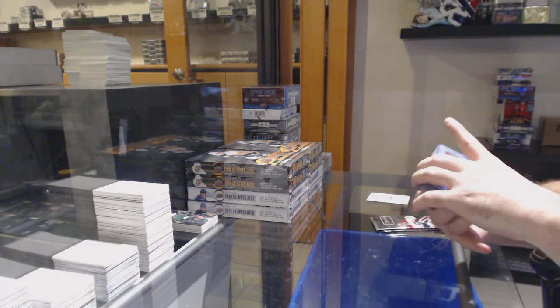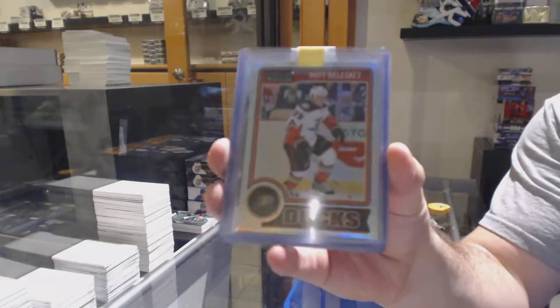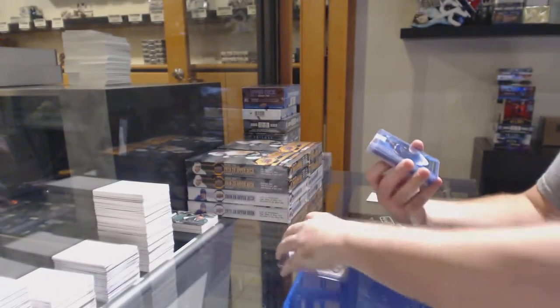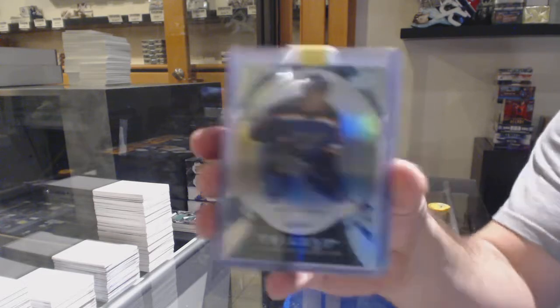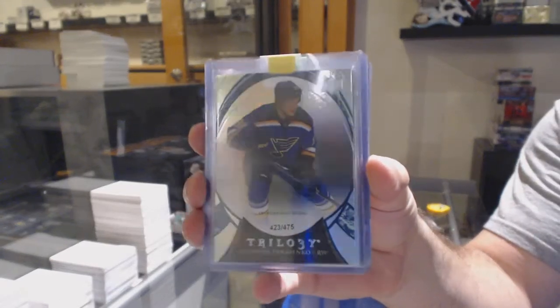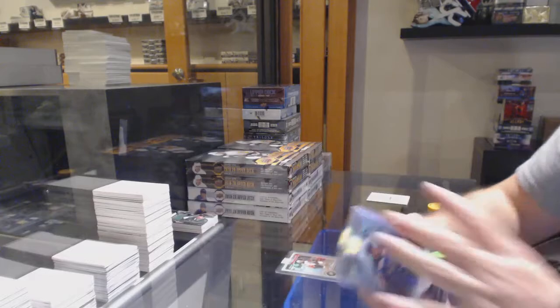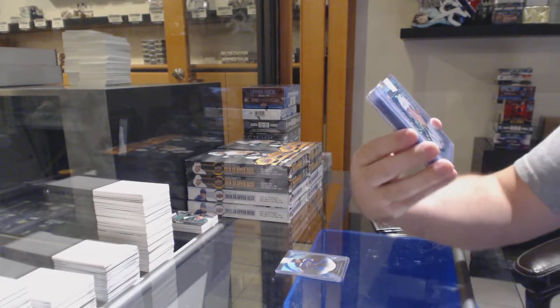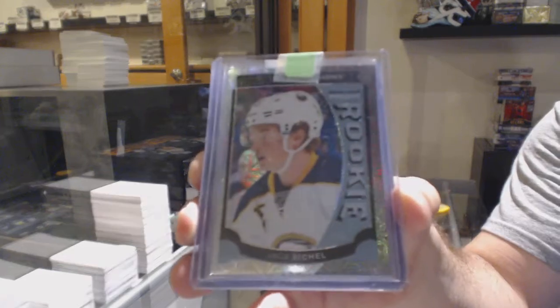Alright, so we've got for the Anaheim Ducks Matt Molesky, Rainbow Base. For the Blues, 475, Vladimir Tarasenko. For the Buffalo Sabres, Trax rookie Jack Eichel.